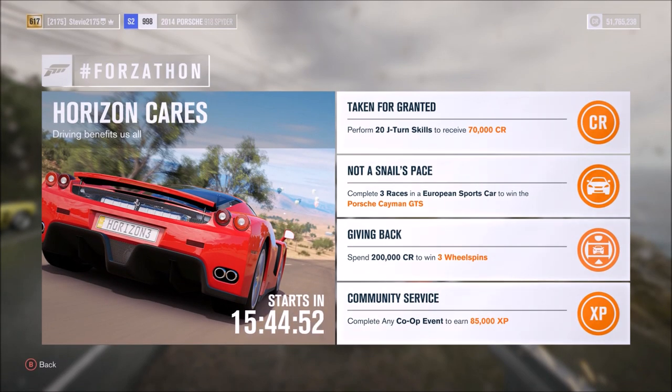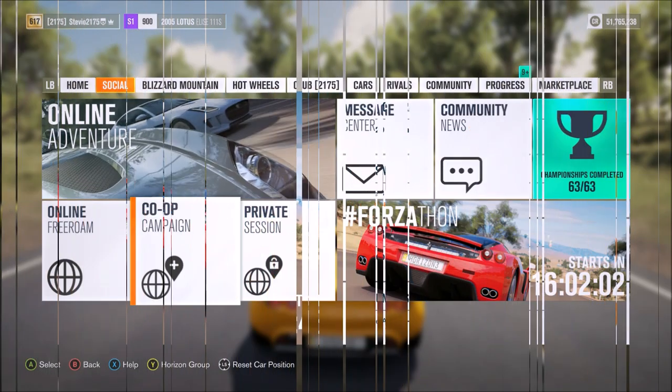The third challenge: spend 200,000 credits and you will win three wheel spins. I'm just going to go to the auto show and buy a car I don't have that I want, costing at least 200,000 credits.